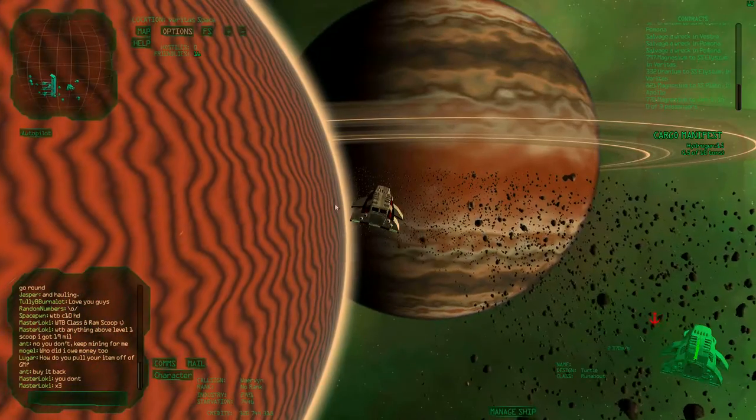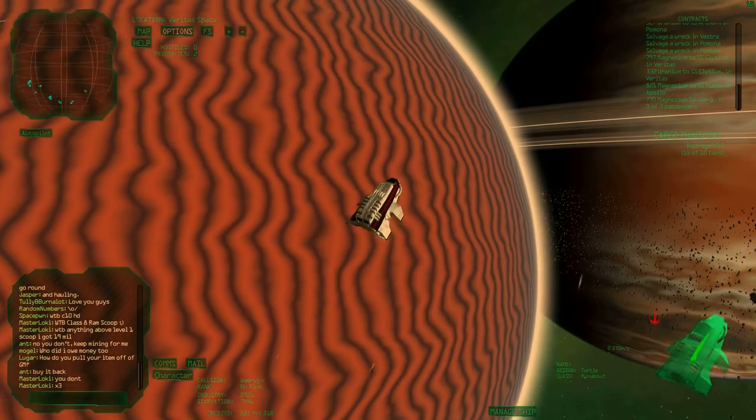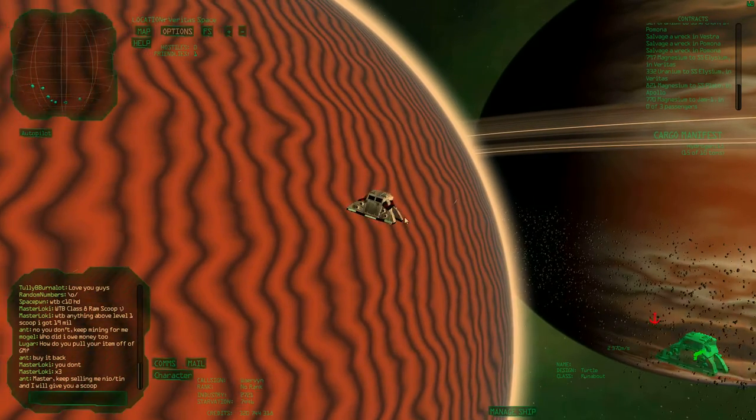So if you don't want that to happen, if you want to remain still, you could either turn around. There's W, A, S, D controls. S brings you up, W brings you down. A and D steers like this. And you can roll with E and Q.